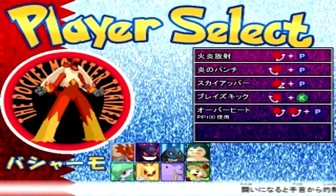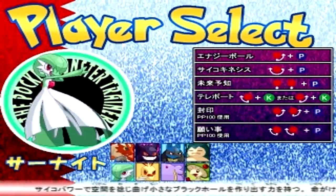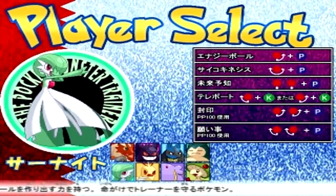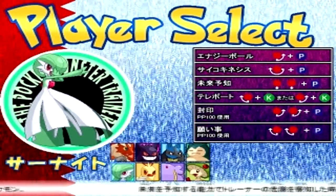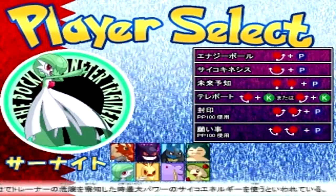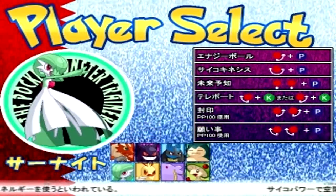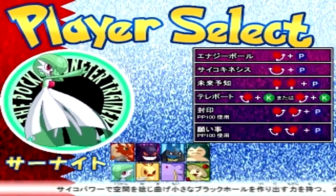I want to choose Gardevoir because I think she's one of the best characters in this game. She has a lot of traps, a lot of spacing, a lot of zoning. Her only weaknesses are up close battles — she can't stand and bang with Blaziken or Lucario or anything like that, because her melee attacks are slightly slower than everyone else's. But she has really good special attacks. And if you're more of a slower, more methodical kind of player, then you definitely want to give Gardevoir a try.